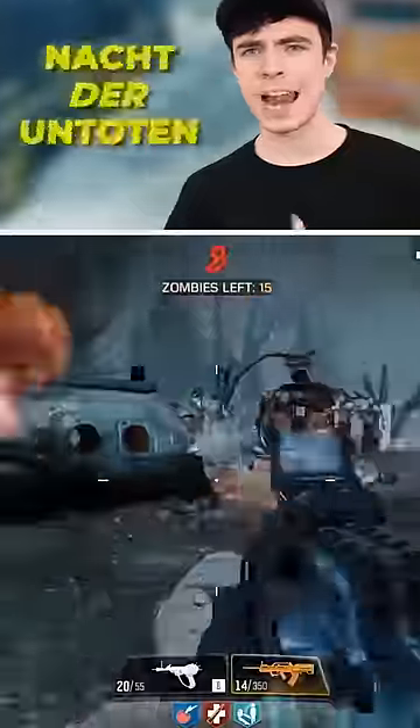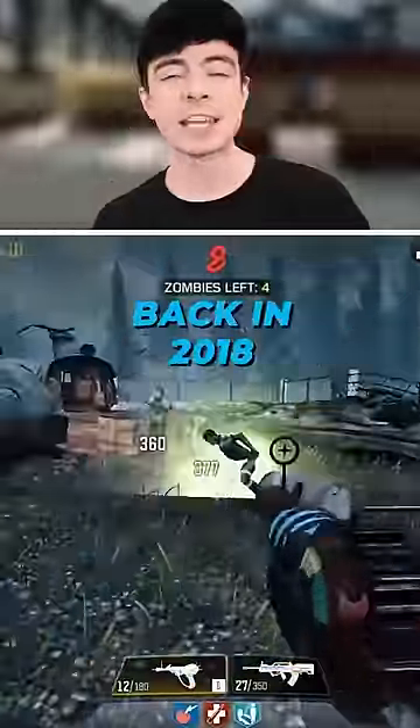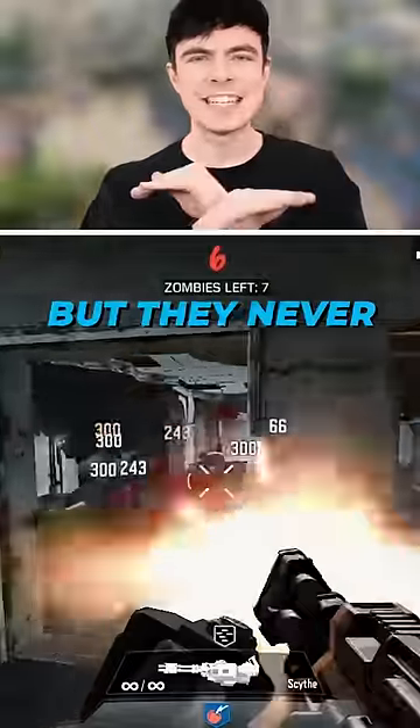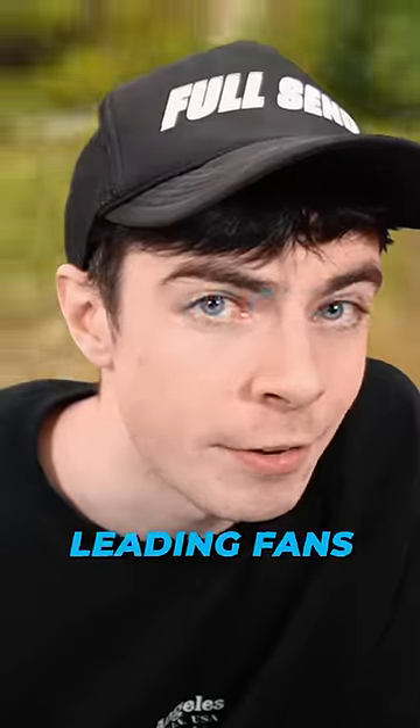Number two would have to be the zombies map Nactor on To. This actually released back in 2018, which is five years ago, but they never put it into the final version of the game, leading fans to wonder: will we ever get it?